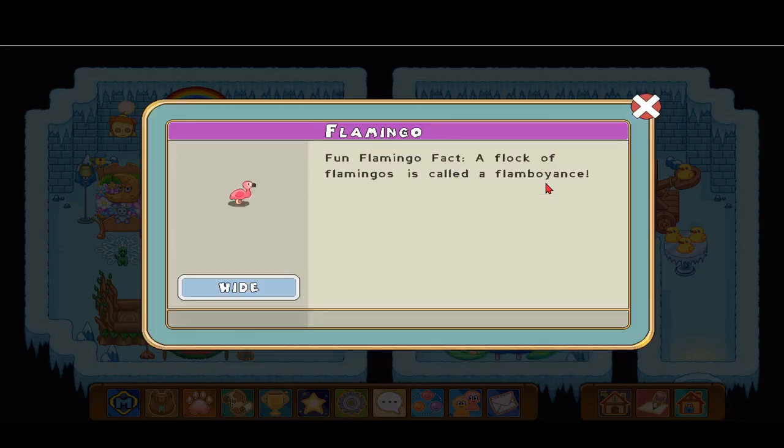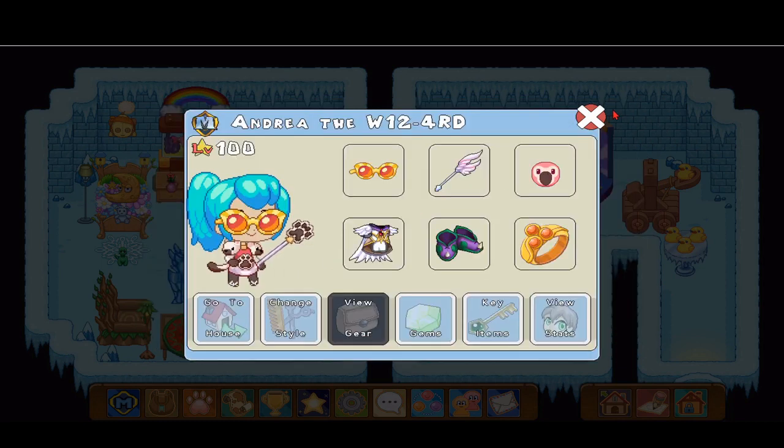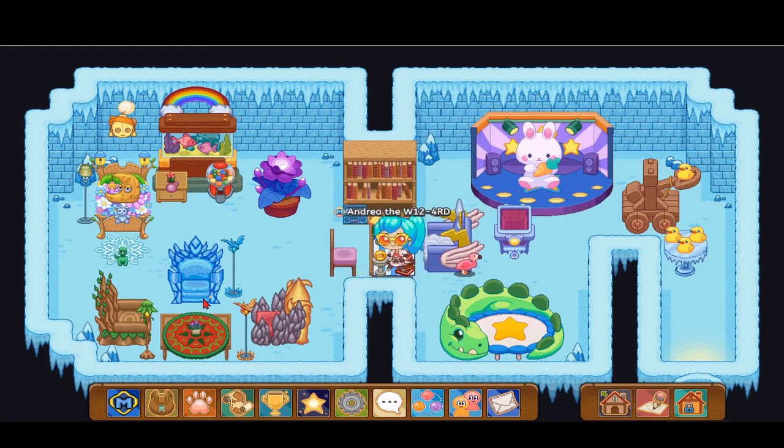It's called a flamingo, of course. Fun flamingo fact: a flock of flamingos is called a flamboyance! Did you guys know that? I really like the way this flamingo chases after me — it lifts its wings up and slops both legs forward. That's really cool. I want to keep the flamingo for a little while — it's so cute!